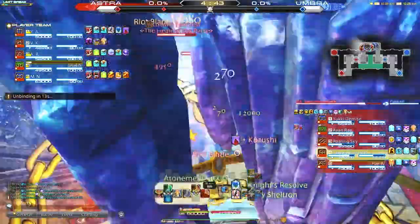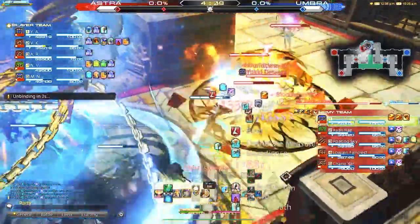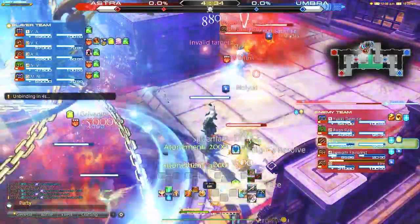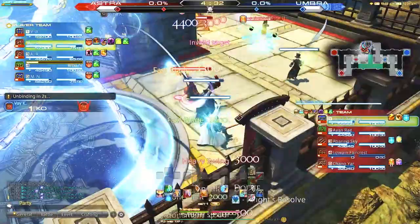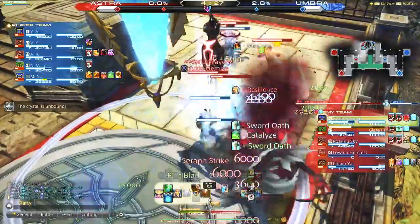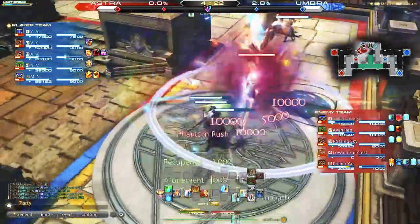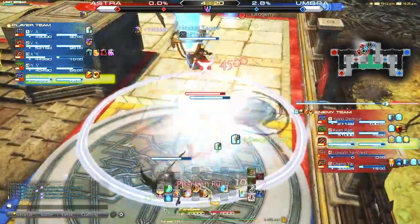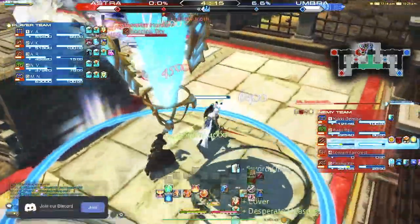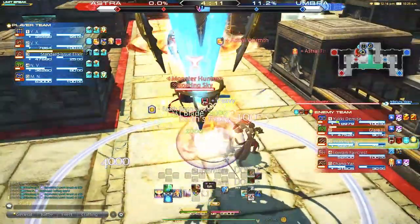We have our regular GCD combo, then our Atonement combo, which is basically a 3 GCD damage dealer that heals you for 4000 potency each ability. We can get Atonement one of three ways: our regular GCD combo, our Shield Bash which stuns the enemy and gives you Atonement stacks, and our gap closer Intervene which also gives you Atonement stacks. This basically allows you to keep Atonement up at almost all times during PvP, meaning consistent heals every single second.